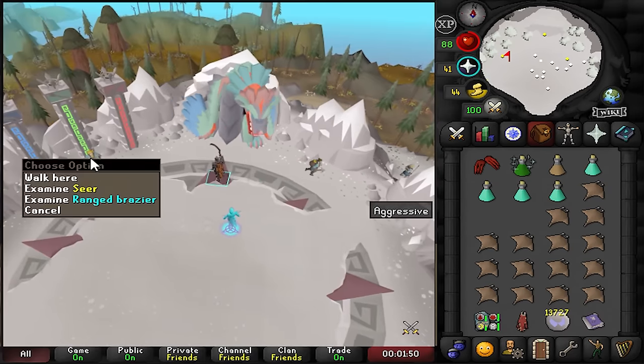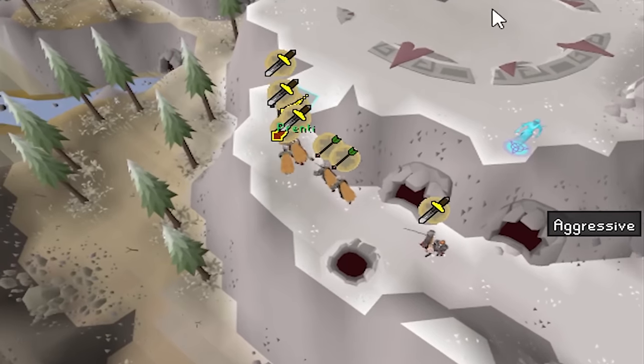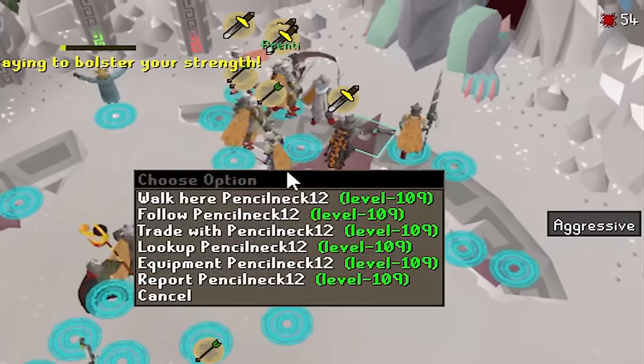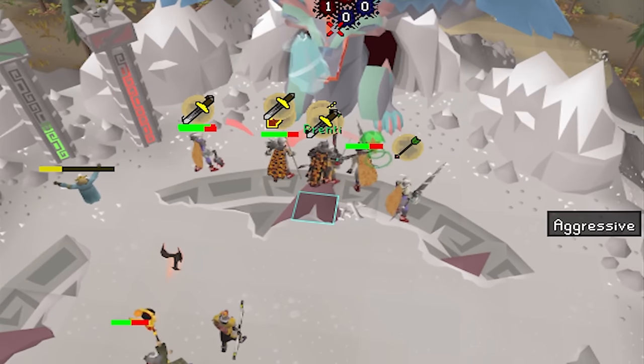Wait, where's my loot? It must be the Entity Hider — oh, they're still there! Nature runes... but this guy stole them! Pencil neck yoinked my nature runes. I will never forget that moment.